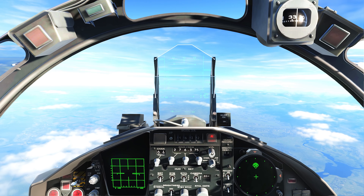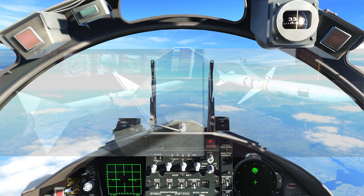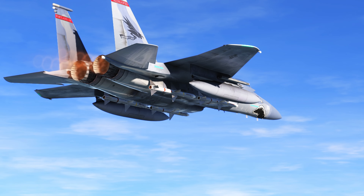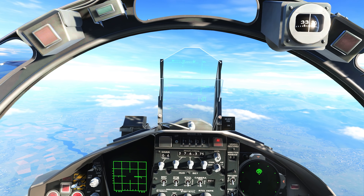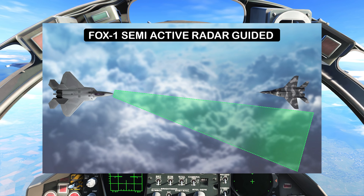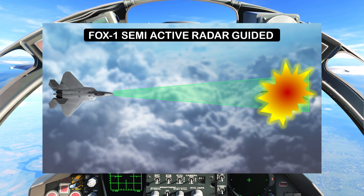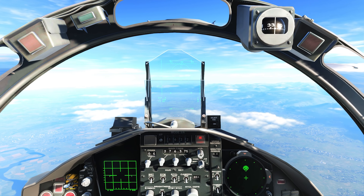We're going to start with a Fox 1 — the Sparrow missile. That missile is a fairly old one but it's very good. The way it works, the missile relies on the radar of the jet. You start by searching for a target, lock it, and once locked you can shoot, but you need to maintain the lock throughout the entire flight of the missile in order to hit the target. The missile basically talks to the jet while in flight.